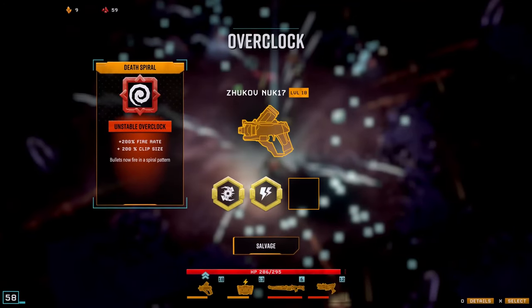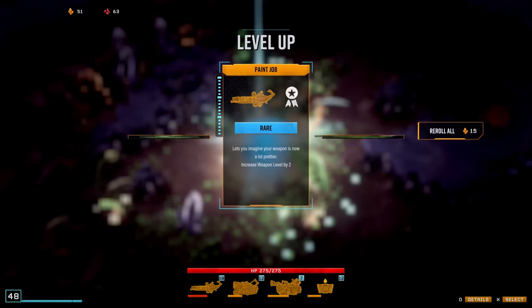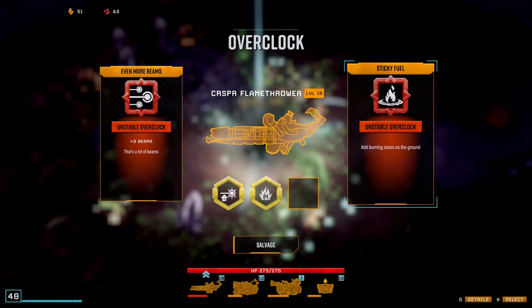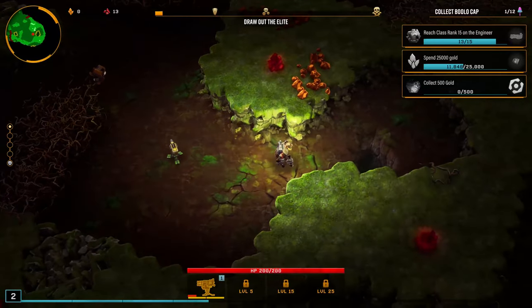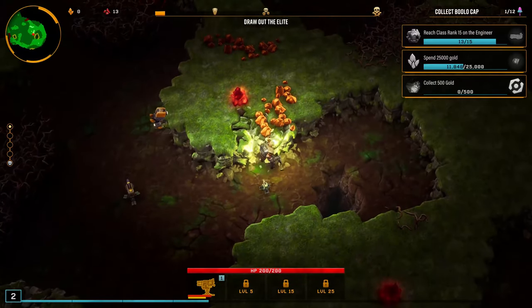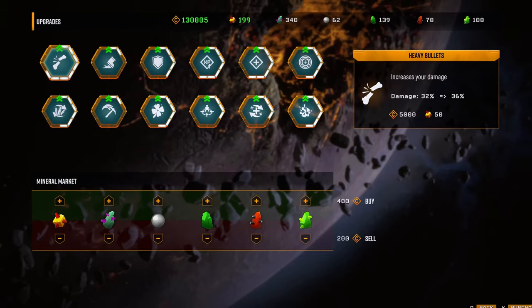Every single weapon can be upgraded with three powerful overclocks at once. This can dramatically change the weapon's behavior and give you a tremendous advantage in combat. During each mission, you'll need to gain experience by gathering minerals, killing bugs, and completing objectives, so you can upgrade your arsenal to the max.